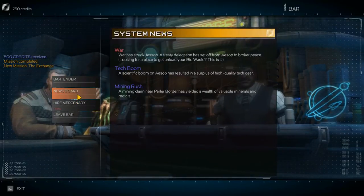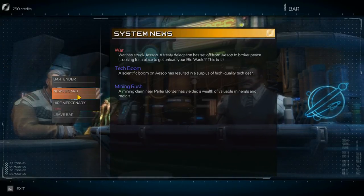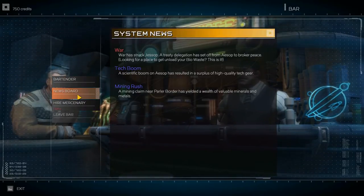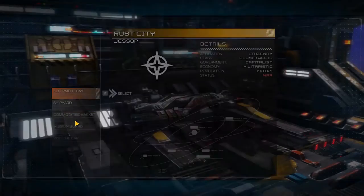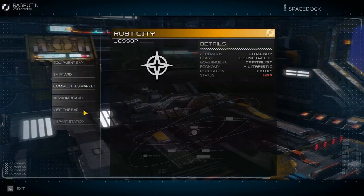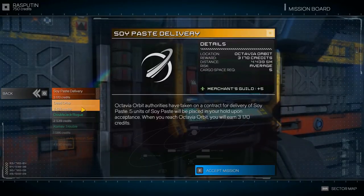News board! There's a war in Jessup. Treaty delegation has set off from Aesop to broker peace. Tech boom — high quality tech gear in Aesop. A mining claim near Parlor border has yielded a wealth of valuable minerals and metals. Good to know. Is there a map to this place? Maybe once I get out. We probably wanna check the mission board. Oh, this is like other stuff I can take.